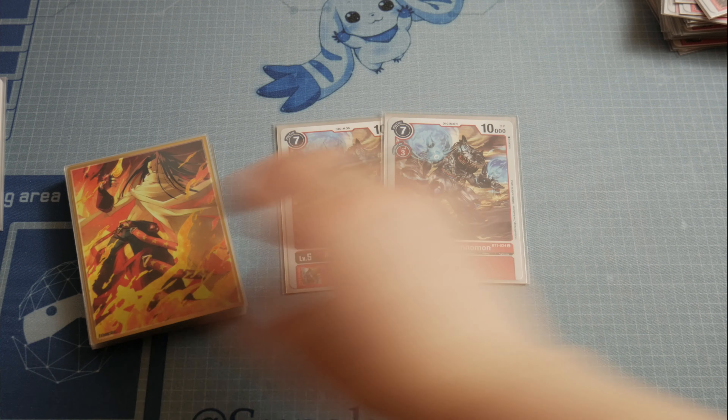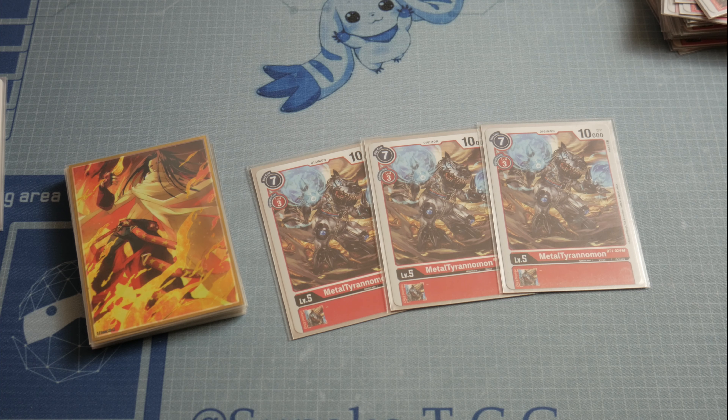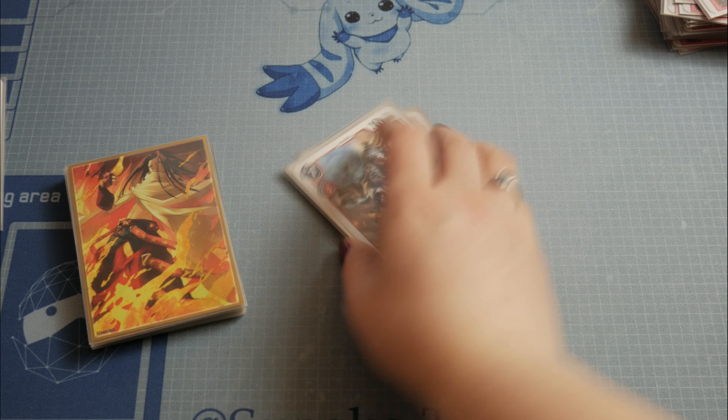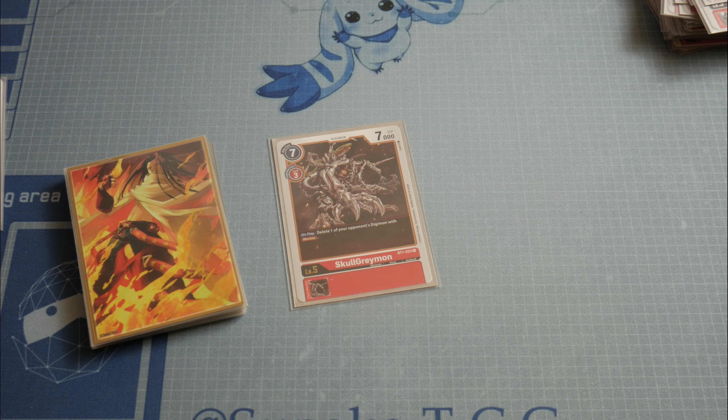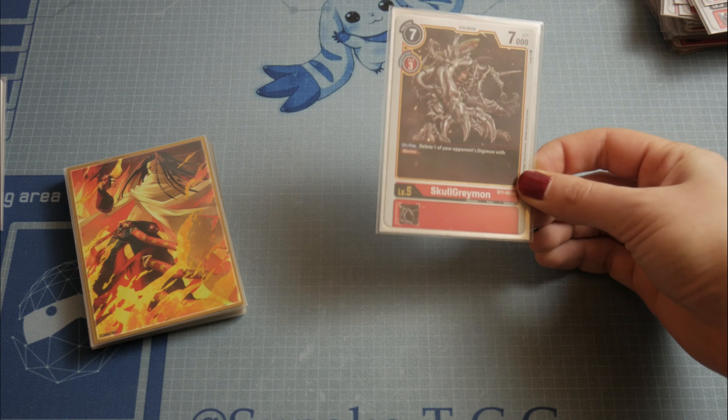We play 3 copies of MetalGreymon — it's a vanilla card with 10,000 power, which is a lot, and only 3 to evolve. Then I'm using only 1 SkoolGreymon: it pops a blocker from the field, but most importantly you can play it from hand to destroy one blocker, and on the next turn you'll have a level 5 on your field to help you reach level 6 and then level 7.